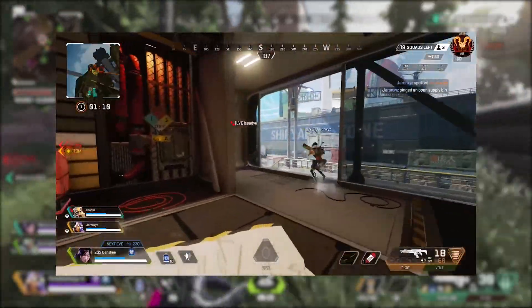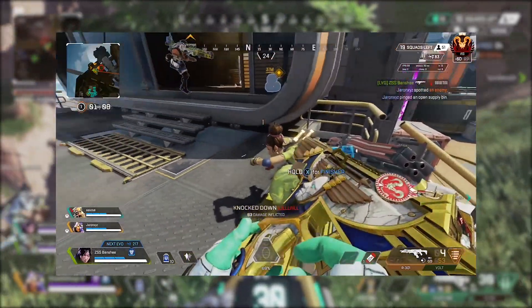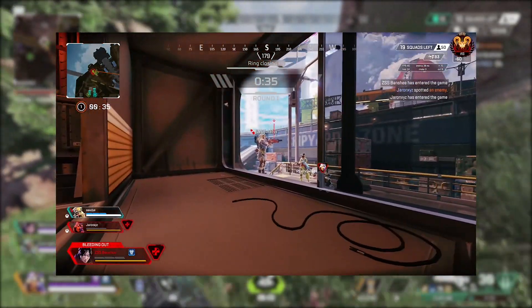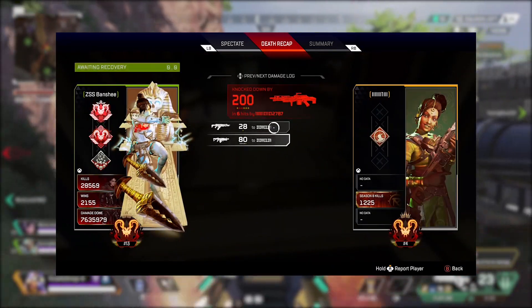As you guys can see in this clip, this guy had downed an enemy Rampart player when he was just randomly disconnected from the game. When he came back into the game, it turned out he was actually down and the Rampart was somehow up and alive. And after getting disconnected a second time and joining the game again, it turns out both these enemies had already killed him.